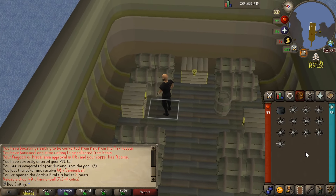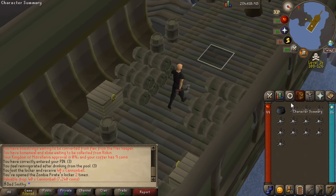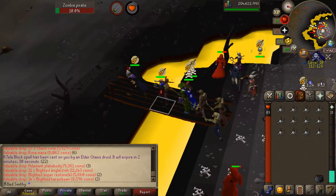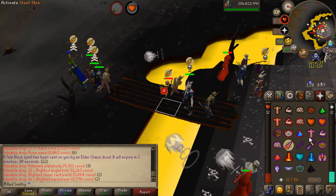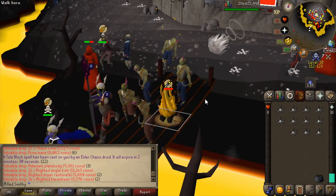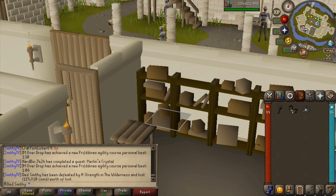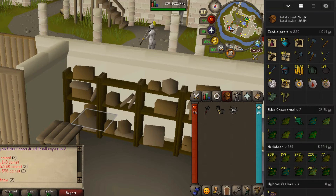Opening the locker - cannonballs, oh fair enough. That'll straighten the looting bag as well, but anyway better than bloody mine runes. Now it's time to bolt - oh no no no no, someone's hit me. I think it's an AGS... oh, we're dead. Didn't really lose much though - think it was chump change, about 119k lost.